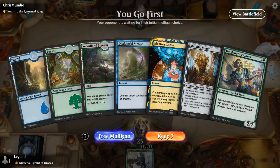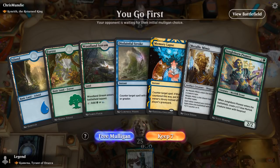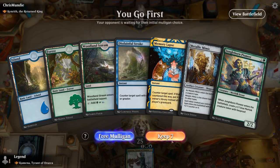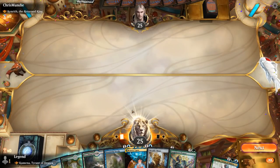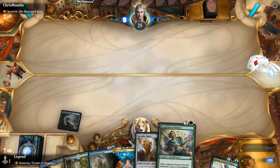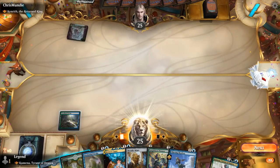Game 2: we're on the play facing Kenrith, the Returned King. Having cheap counterspells is pretty nice here. Metallic Mimic into Pioneer could apply some good early pressure. If we can get early board presence with Mimic, Pioneer, maybe even Kumena, and then hide behind a wall of counterspells — that's a good recipe against slower control decks.